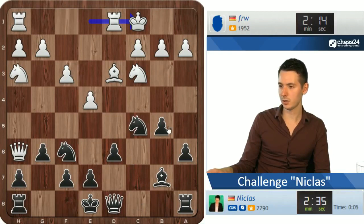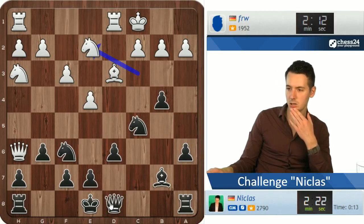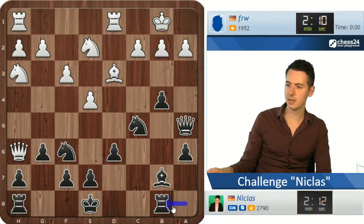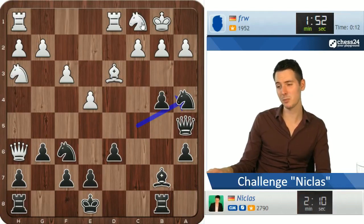He did castle. Now I go b4, attack the knight, and you could play queen a5. Maybe I can make some ideas happen with knight a4, knight c3, things of that nature. I can also bring the queen over to e5 — that's actually quite uncomfortable. If he plays knight e5, queen e5, threatening queen takes b2, he can still play queen c1 but that's not a move he necessarily wants to play because his queen is quite nicely placed here, stopping me from castling.